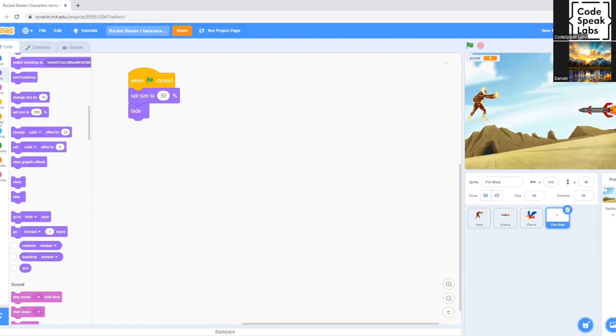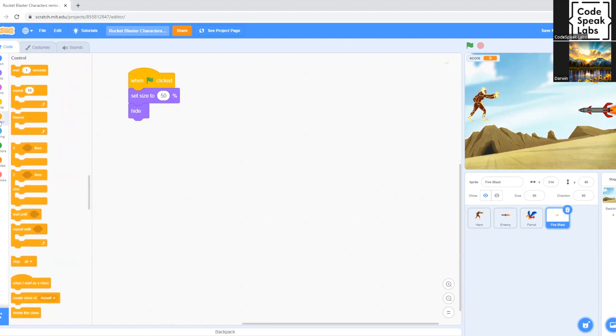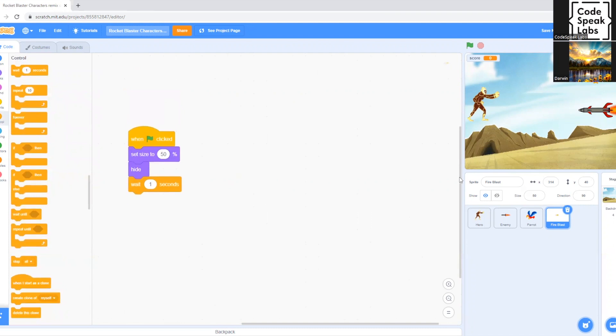We go to Control and drag 'Wait 1 Second' — we'll leave it at one second. Basically, what this command does is make you wait one second before you can use the fire blast at the start of the game, so it's pretty much like a cooldown at the beginning.